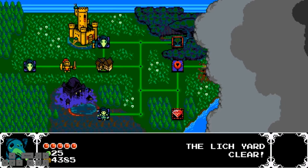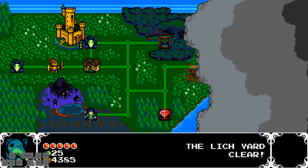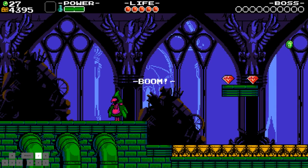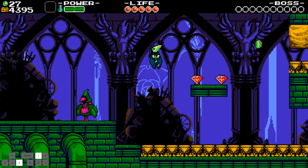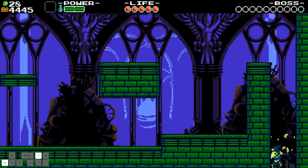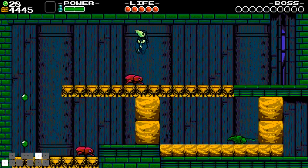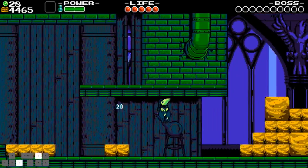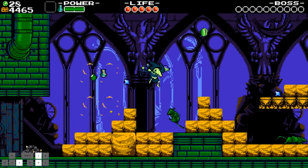Hello everyone and welcome back to the Plague Knight Any% Tutorial Series. So upcoming here we have the Exploratorium. In this stage there's a bunch of stuff that is on a global cycle, which means that no matter where you are on the stage, certain things run on a cycle. Which means if you ever deviate from the route we show you here, you will have different results and different paths because you will be on a different global cycle.